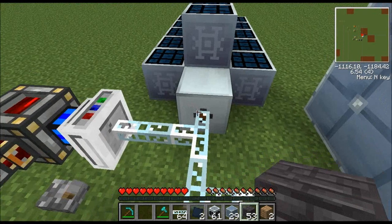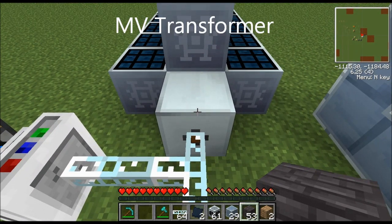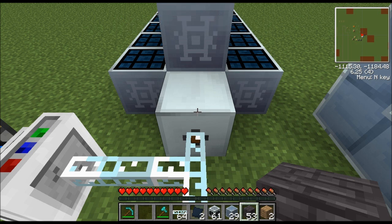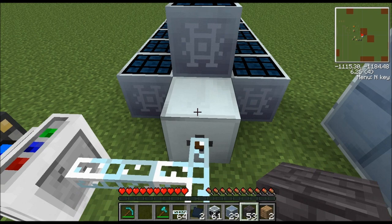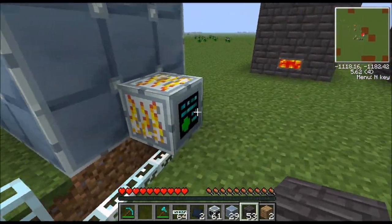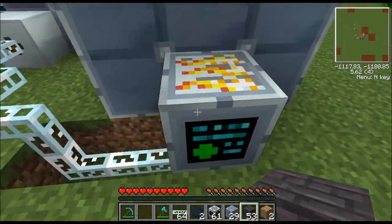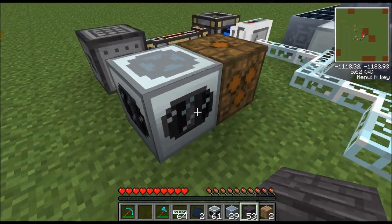The other option is to replace the MFE connection with an LV transformer, because an LV transformer can put out more energy. An MFE only puts out one packet of 128 EU per tick, whereas a medium voltage transformer puts out four packets of 120 EU per tick. Either way, just make sure this thing gets a full 128 EU per tick — no more, no less.